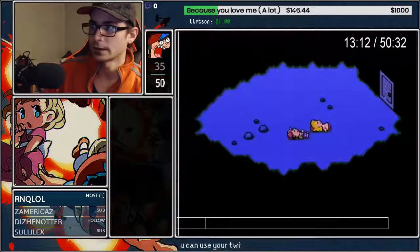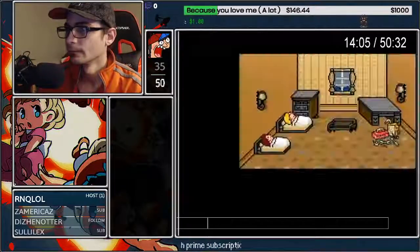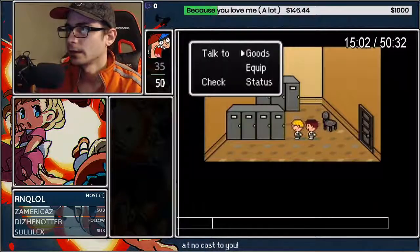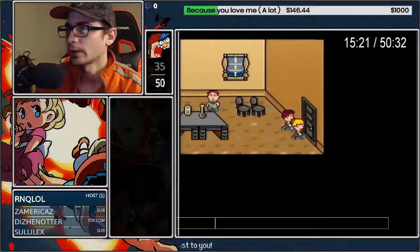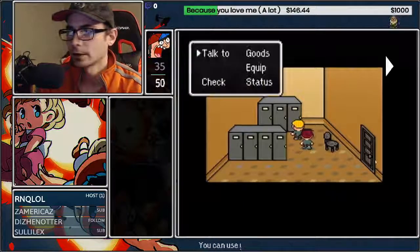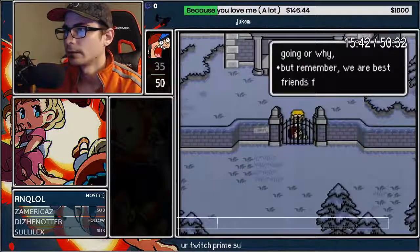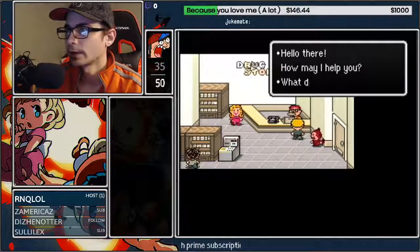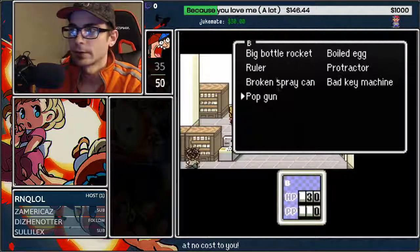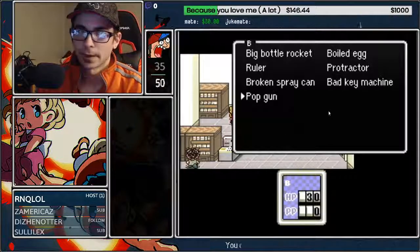This is not important — this is all stuff you don't really need to know, you just need to know how to walk there. We'll get to the save. We're going to talk to Max, get the key, do the thing, get the broken key machine. We only want the pop gun — the Holmes Hat is completely useless for us. We go out to the shop: sell the pop gun first (it's up in A), sell the broken spray can (up in A), then the big bottle rocket is mash A — that's the most efficient way to sell these things.